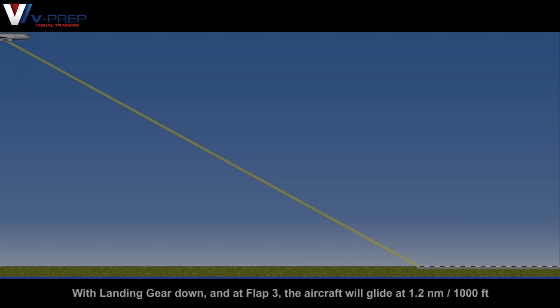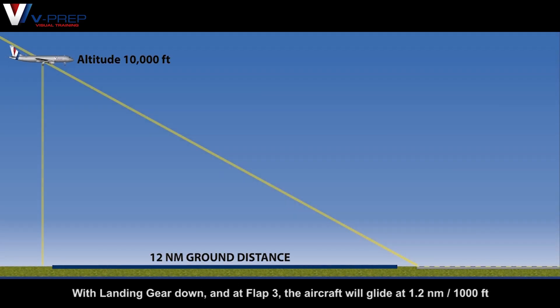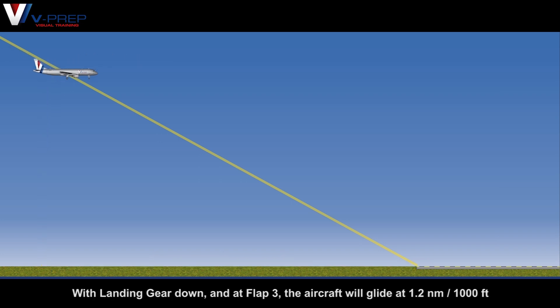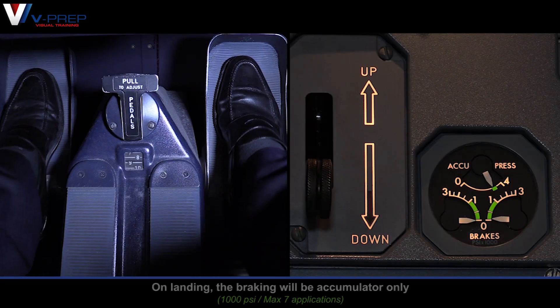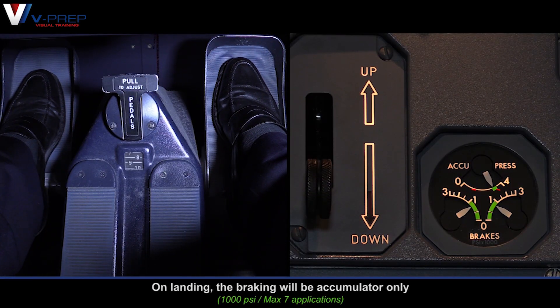With landing gear down and at flap 3, the aircraft will glide at 1.2 nautical miles per 1000 feet. On landing, the braking will be accumulator only.